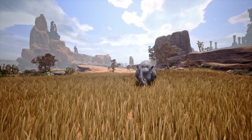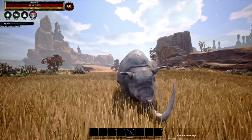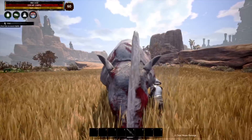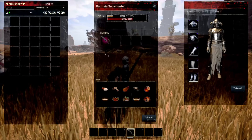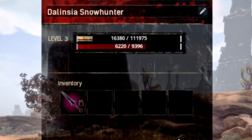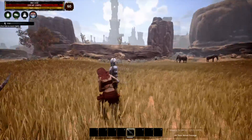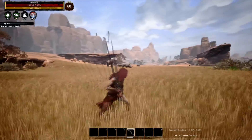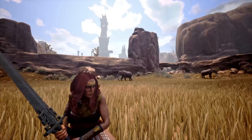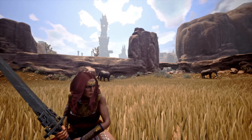A really good way to farm XP here is to attack rhinos, because there are a lot more of them than other things. So we just get our thrall here to attack this rhino. Have a look at her XP — you can see it's given her 16,380 experience into her bar. We just reset that. That is the most amount you get out of most creatures here, and because you've got a lot of rhinos, you can farm them out.